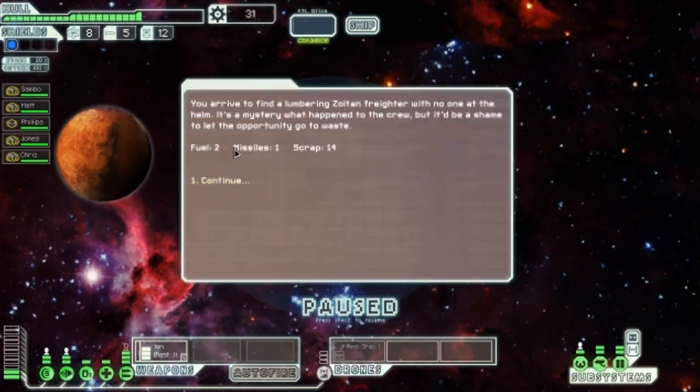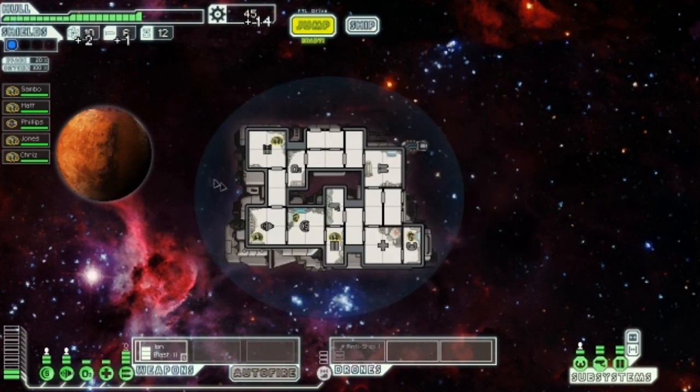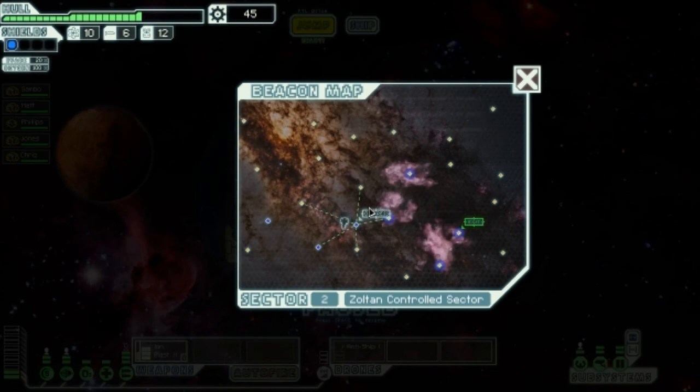We arrive to find a lumbering Zoltan freighter with no one at the helm. It's a mystery what happened to the crew, but it would be a shame to let the opportunity go to waste. We scavenge two fuel, one missile, and 14 scrap.